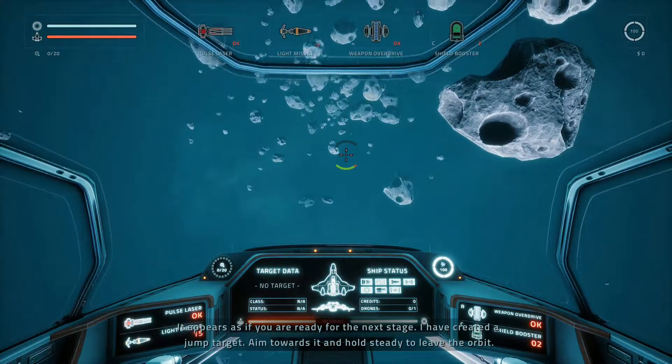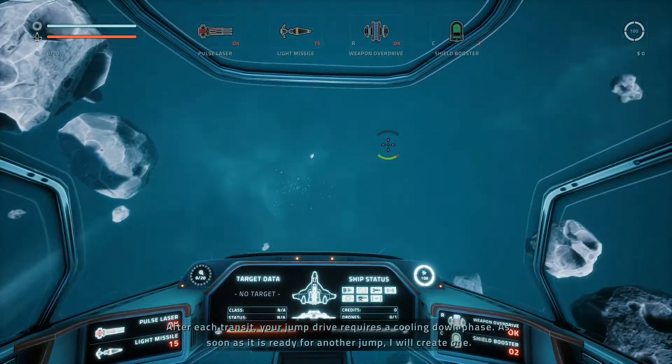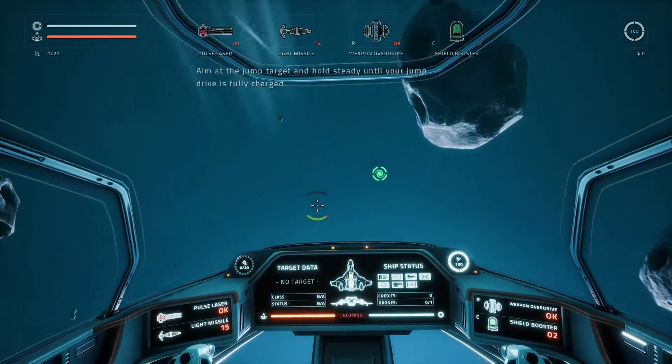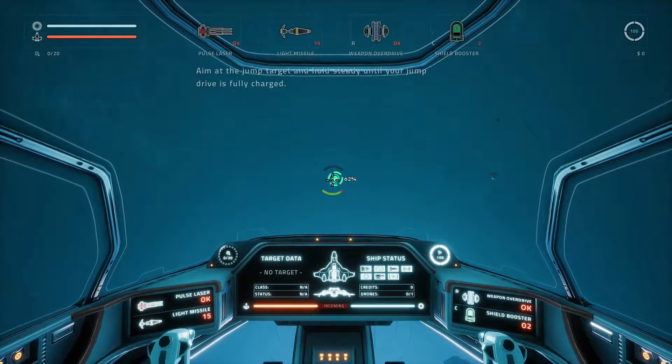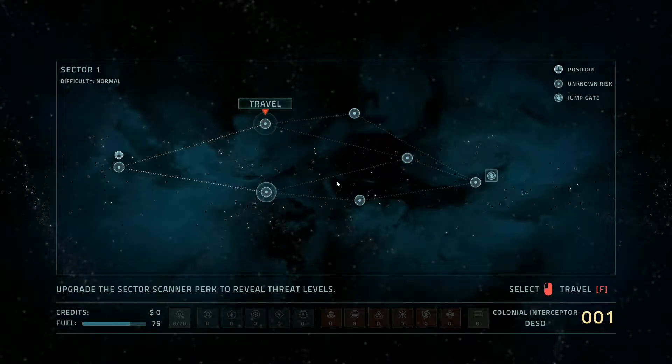It appears you're ready for the next stage. I have created a jump target — aim towards it and hold steady to leave the orbit. After each transit, your jump drive requires a cooling down phase. As soon as it is ready for another jump, I will create one. Let's get the hell out of here! Boom — and then we're in hyperspace, that is so freaking cool! Upgrade the sector scanner perk to reveal threat levels. There's an unknown risk and then the jump gate.